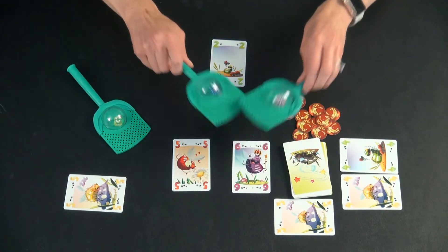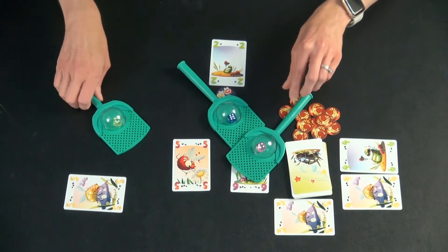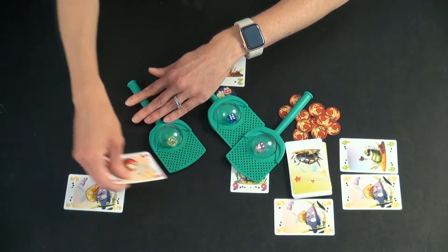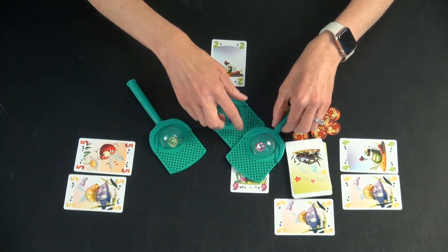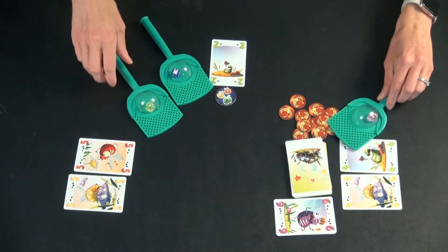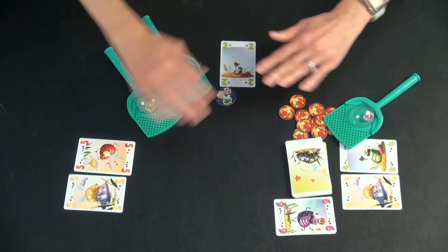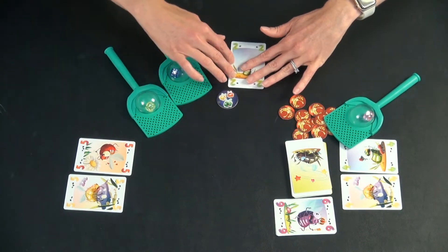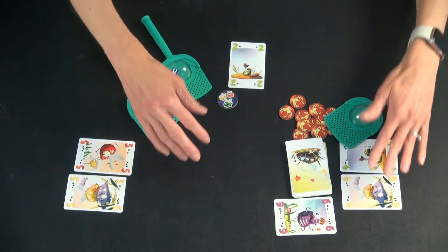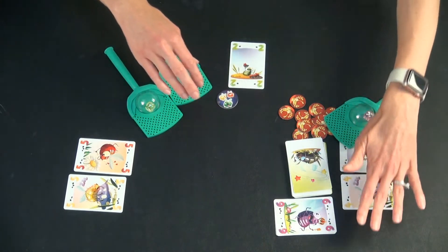Each time you have to shake the fly swatter, then you place it out. People are collecting cards each round — this person is six, it matched the number so it gets discarded. You keep on doing that, and it's not always even how many cards people have. Sometimes you just have bad luck and don't end up with a lot of cards. You keep on going until somebody gets to five cards.